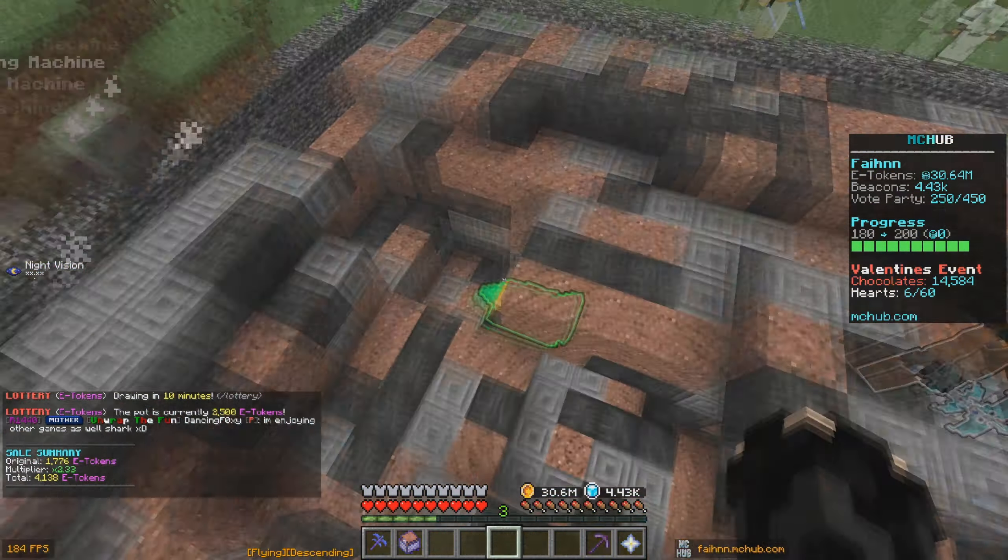We got this axe with enchants including Beacon Collector 20 and Soulsteel 7, which cost a ton of beacons. If we type in slash PVE enchants, we only need 3 more levels to max Soulsteel and 5 more to max Beacon Collector — we'll probably get that done next episode. In total, with the axe and all enchants, we spent about 500,000 beacons. We also did a few coin flips for beacons and won all of them, which really helped with upgrading these enchants.